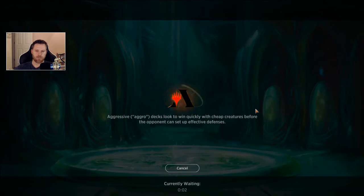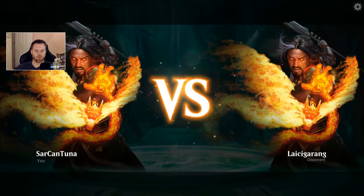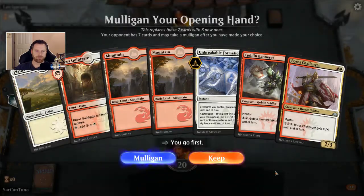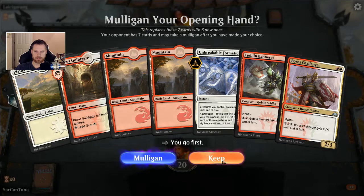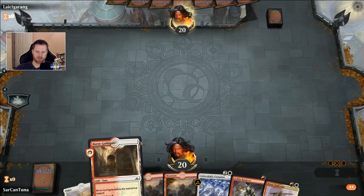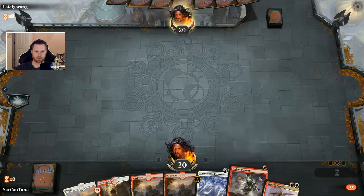That was right around Christmas time — a couple months ago. I do remember the rewards turning into better than uncommon at like 2 and 3 wins even. We go first again. We will keep this hand — we will not play a tap land. We've got a nice 1, 2, and a 3 drop — this is right on curve. We'll play a Banneret, we'll play a Challenger.